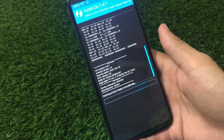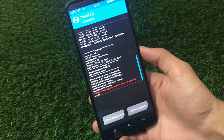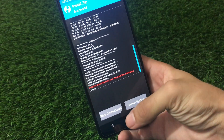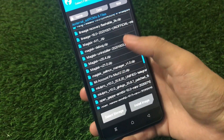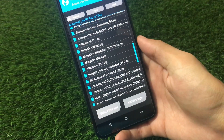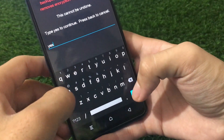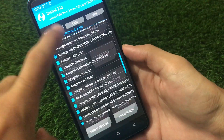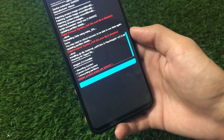Swipe to confirm flash and wait for it to finish. After flashing the ROM, you may see some messages which don't matter. Next, go to the install option and install the latest Magisk — v20.4 or v21.0. But first, go to wipe and format data — you need to format your data once after installing the ROM. So the order is: install ROM, format data, then install Magisk.